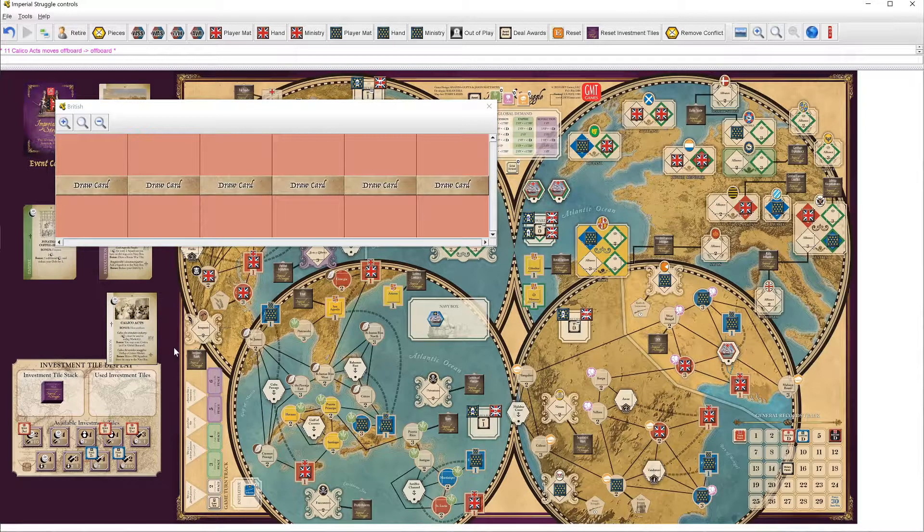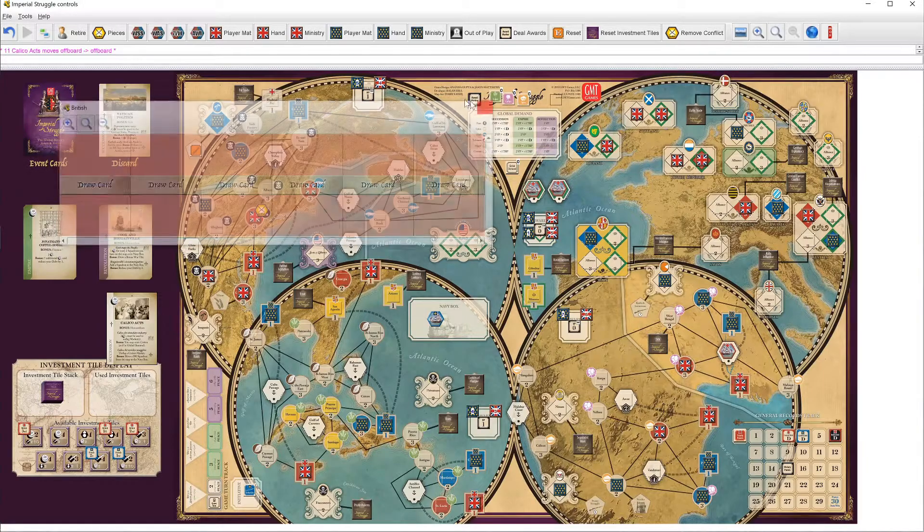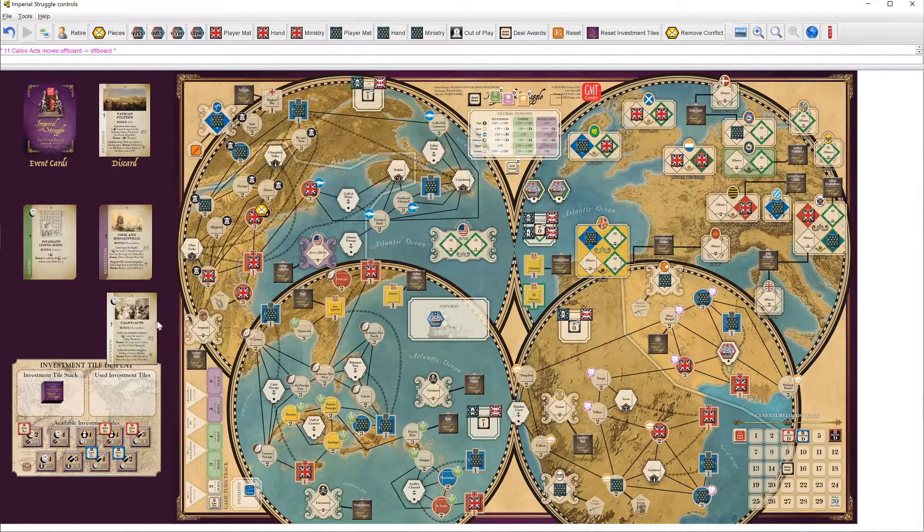Britain will go ahead and take this investment tile. They will cast Calico Acts, though not invoking the bonus — they don't have it anyway. Calico Acts is going to be two bucks to unflag something. The only ones they have available are in India — either the cotton market up here or the cotton market down here. We'll do the one down here because it's hard to break back into. Gonna take a debt to make that happen.